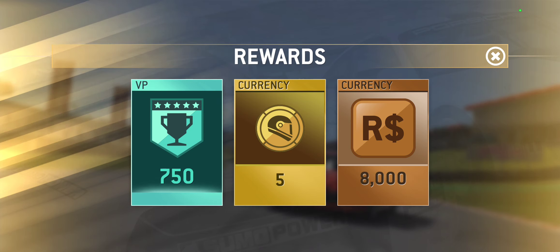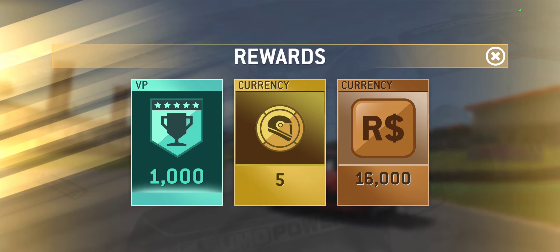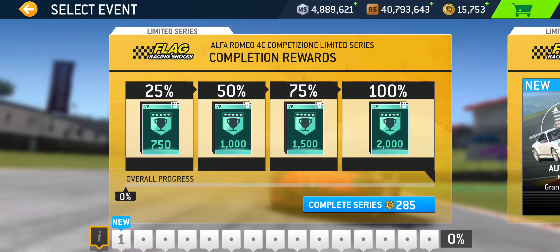The first 25% completion requires getting to tier 4, which requires PR 35.6. That's what's required and you cannot get there without using gold. Your racing-dollar-only PR on this car is 34.5, so you're a good distance away from what you need to 25% complete this series. The 50% completion earns you another 1,000 victory points, an additional 5 gold, and 16,000 racing dollars, and you need to get to tier 8.